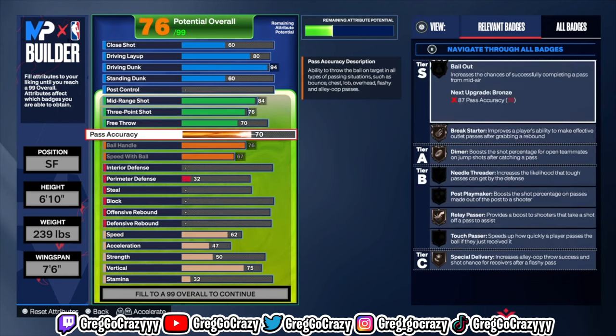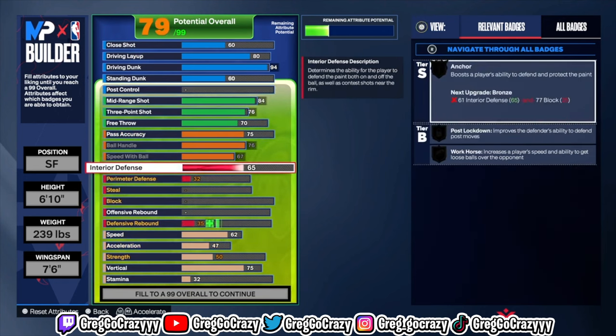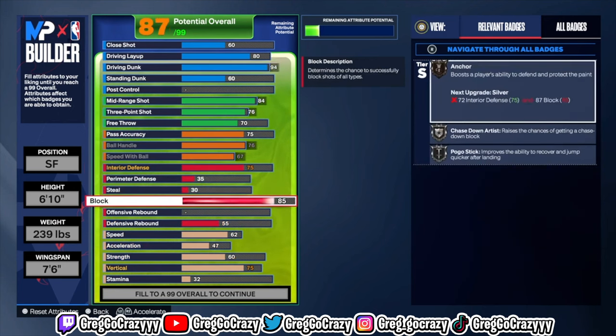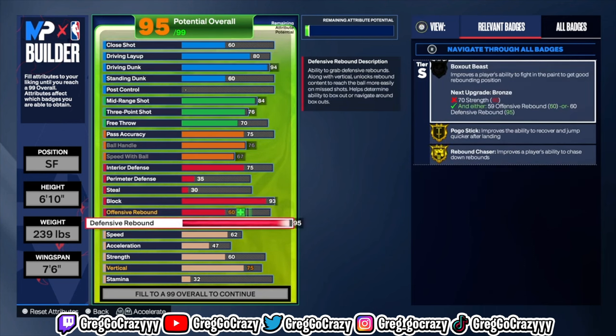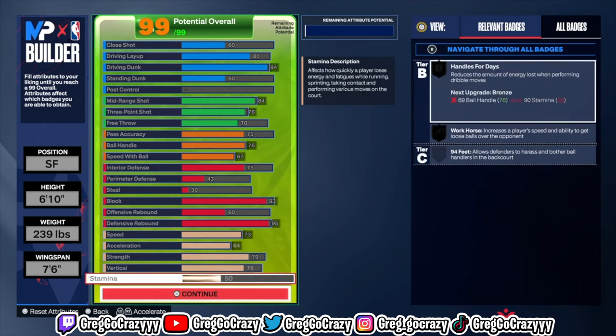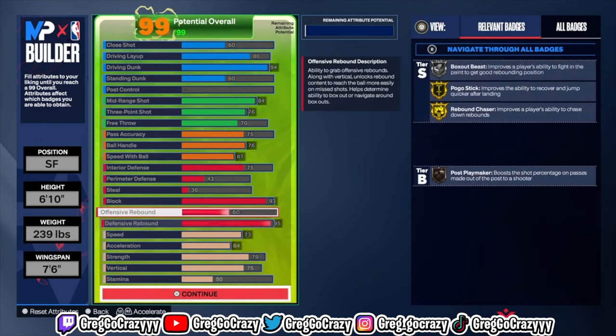For the shooting, you do get good shooting — you get an 84 mid-range, which is great on this game. In 2K24, mid-range boosts your shot so you can get the good jump shot bases and animations. It's more important than the three-ball this year. I don't know how or why, but that's just the way it is.